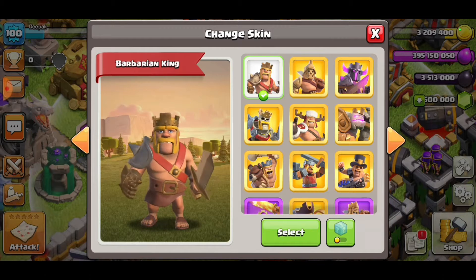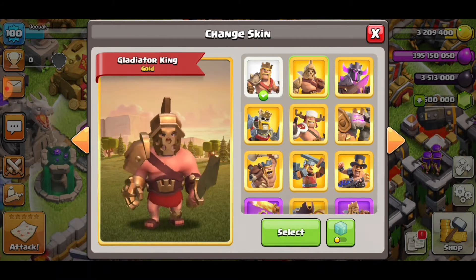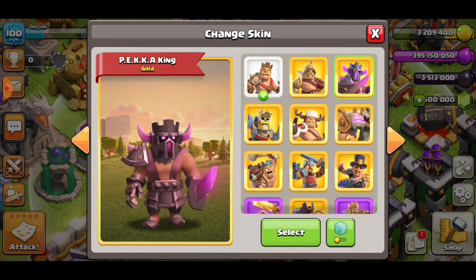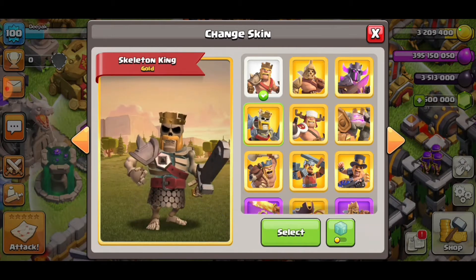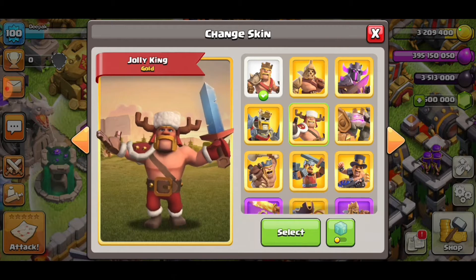This is Barbarian King — this is the first skin. The second skin is another skin. The other skin is Gladiator King. The third skin is Pekka King. This is Pekka. The fourth skin is Skeleton. The next skin is Jolly King.